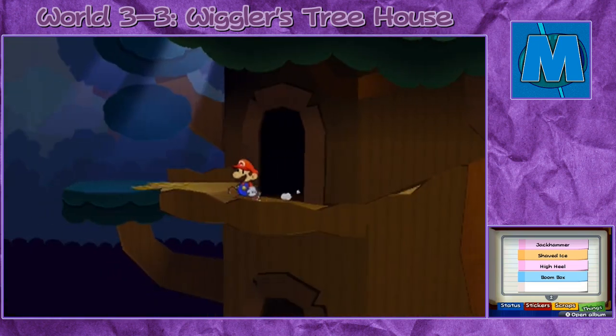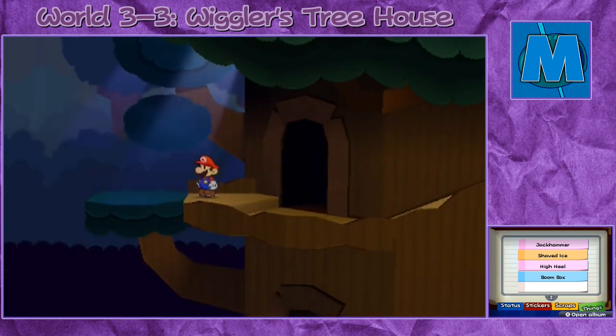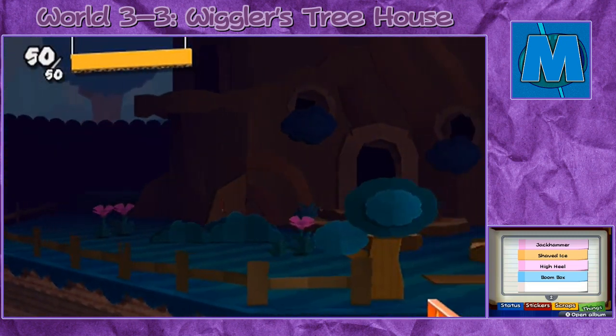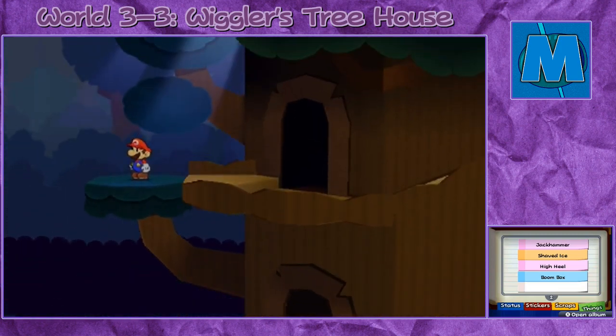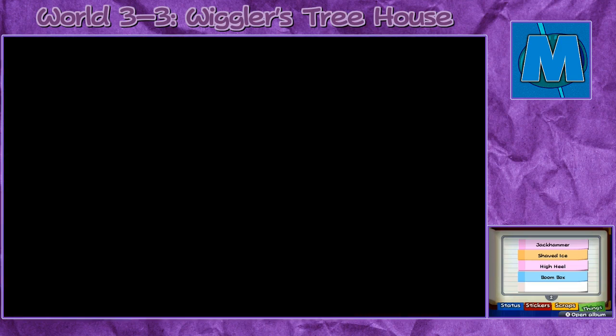Just head over here. Now you could peel this off — I'd recommend doing this so you could actually fall right back down. And you actually have a way back up the treehouse without having to go all the way through it again. We'll probably have to go through it again anyway to actually get the secret door there, but there we go. Let's pop out of that and then continue up the treehouse to see what awaits.